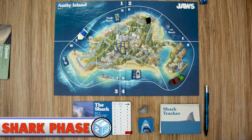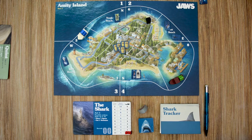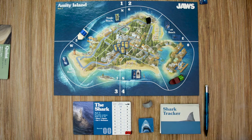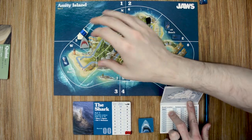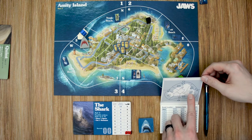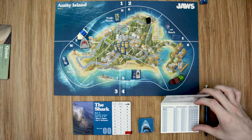The second phase is the Shark phase. During this phase, the shark player performs up to three actions — moving around the board and eating swimmers. The shark player can also use one of their power tokens during this round. For these examples I'll use the shark token to explain things, but normally you keep all movements and actions hidden. The shark tracker has a mini map so you don't have to stare at the board and potentially give away your location.